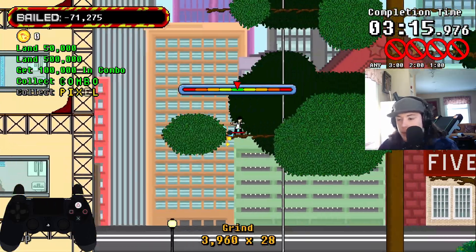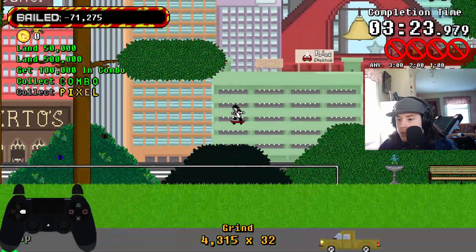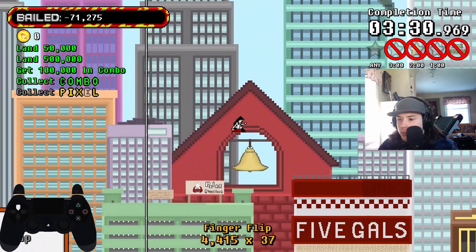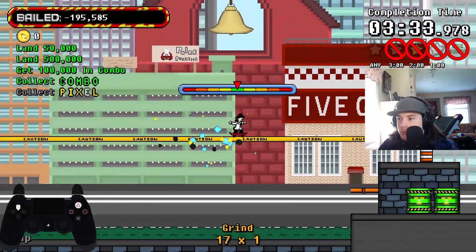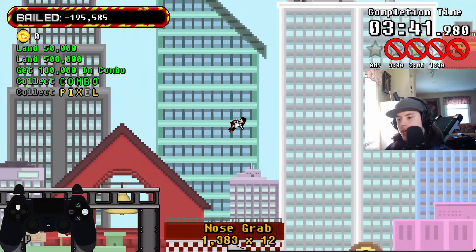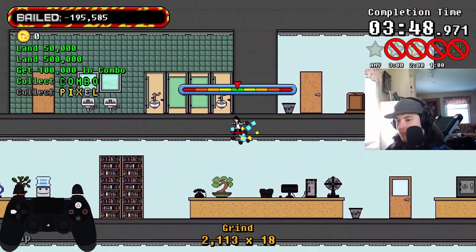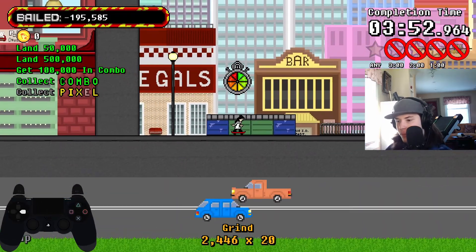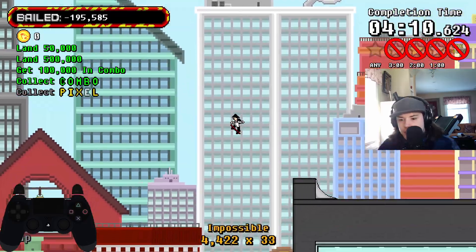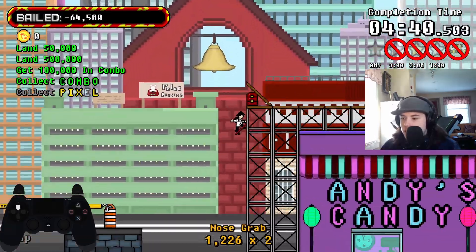They've got so much going for them — at least they've got a good-looking game. I really like the pixel art style, they've got music in the game, and at the end of the day it's a skateboarding game which is my favorite thing. Manualing is weird as you can see — I'm only pressing up. This is the closest you'll get to a 2D Tony Hawk, but there are a lot of differences. I still think it's pretty close to Tony Hawk.